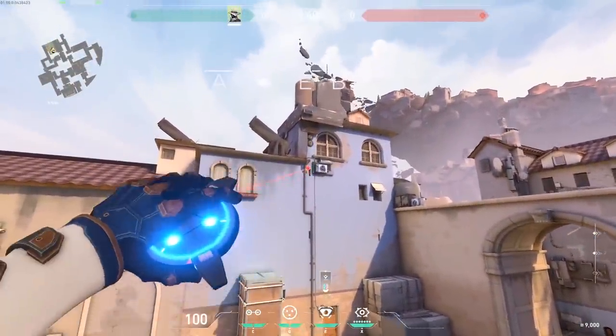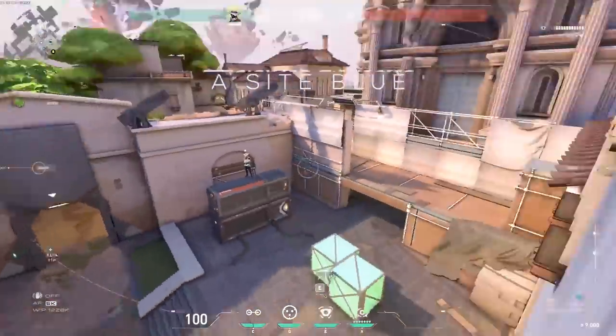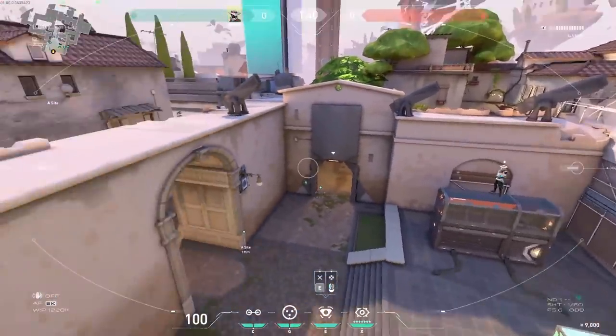A-site blue: this is an alternative to the cannon camera. Place it on the blue wall and you still have massive vision, but it's a different angle and enemies won't be able to see it that easily.